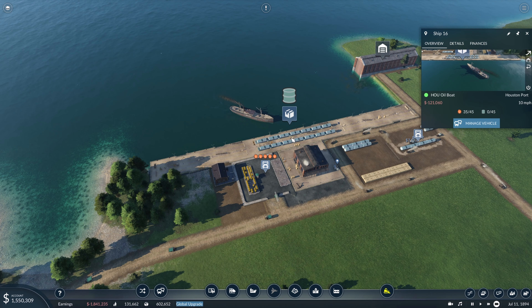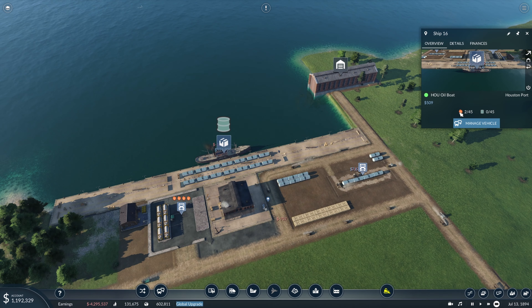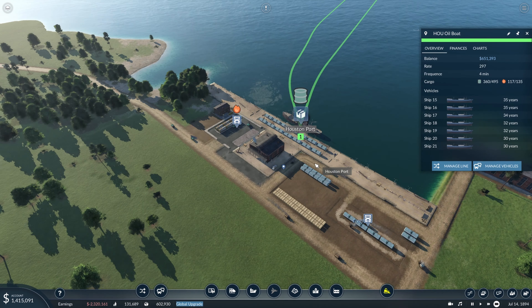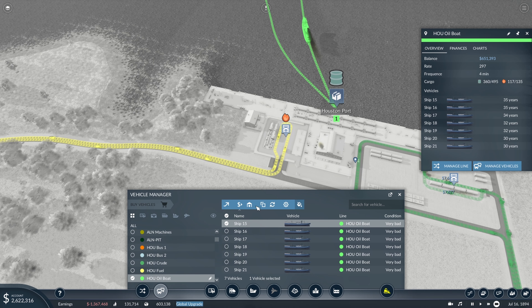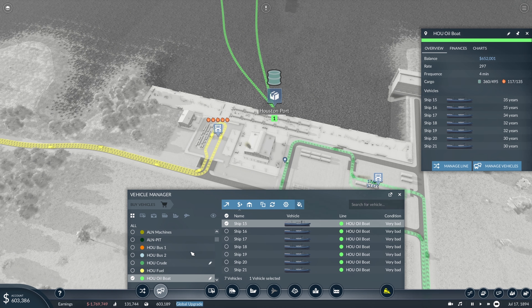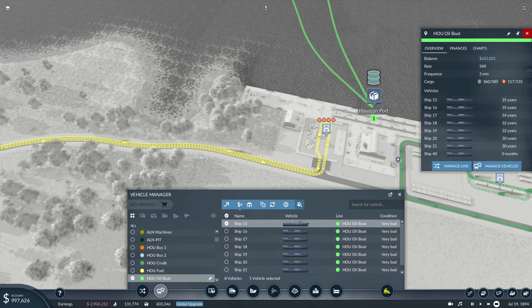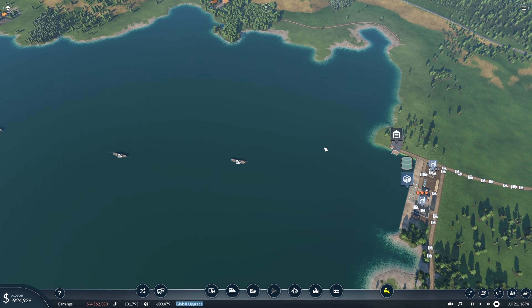The next step is checking in on our boats bringing the fuel into Houston. That rate is just under 300, which is still pretty good. If we divide that by two, that's about 150. So maybe we get one more ship and see where that gets us. That gets us up to 340 - divided by two that's 170, which is almost exactly matching this truck line. So I'm okay keeping that there.